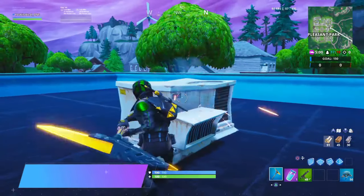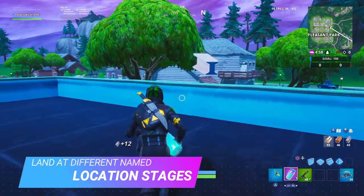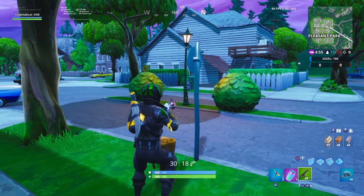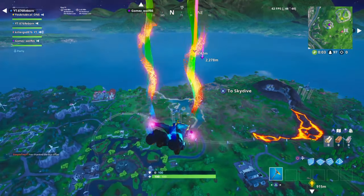For the land at different named locations challenge, you just have to look for your target locations on the map, land there, and you'll have this one done in no time.